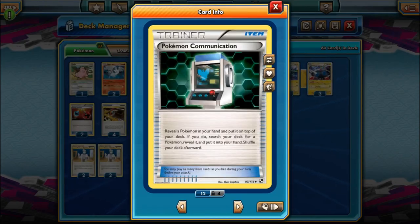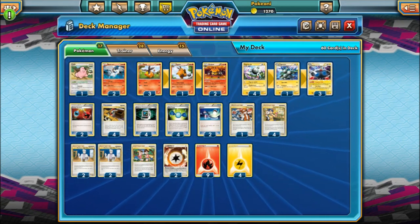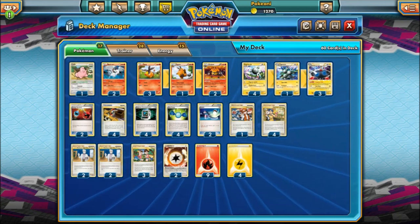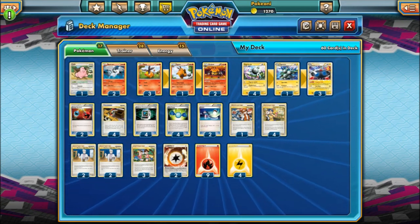Next we have Pokemon Communication. You reveal a Pokemon in your hand, put it on top of your deck, and if you do, search your deck for a Pokemon, reveal it, and put it into your hand. So basically, if you have a Rare Candy and a Magneton in your hand and a Magnemite on the bench, you can Pokemon Communication the Magneton away and get a Magnezone out to evolve easier. You don't have to discard anything, unlike Ultra Ball nowadays. This is your main way to search out Pokemon cards. Since we play so many Pokemon in this deck, Pokemon Communication goes hand in hand.